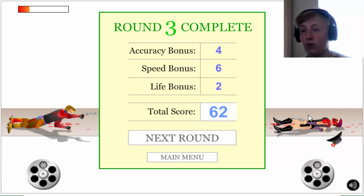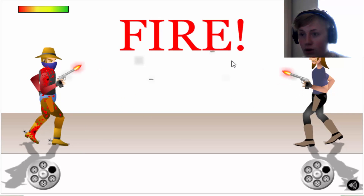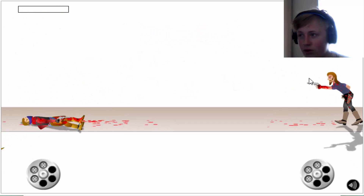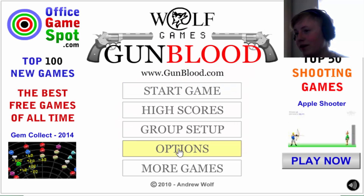Wow, that was close — look at my health! The problem is you have to put your mouse over the barrel, and when you've got time to aim it up to shoot at him, you don't really have time, so you rush it and then you die.